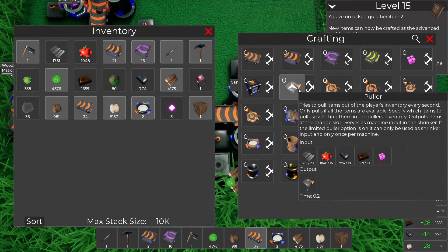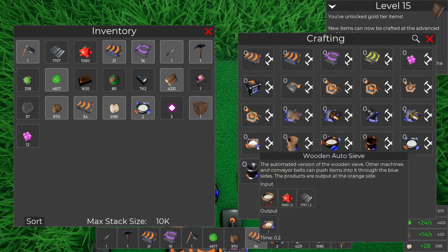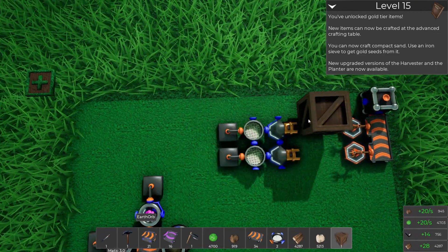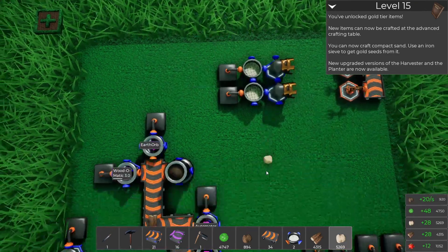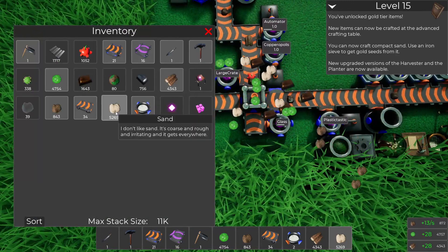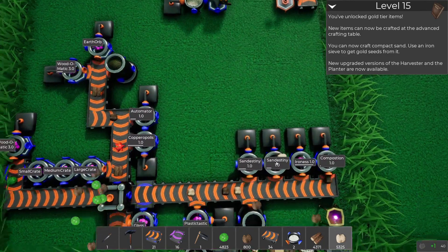We hit 10,000 iron sieves! We want gold — there's another large crate, nice. Glorious, look at that, 11,000. We're getting close to hitting it with the sand amounts here.